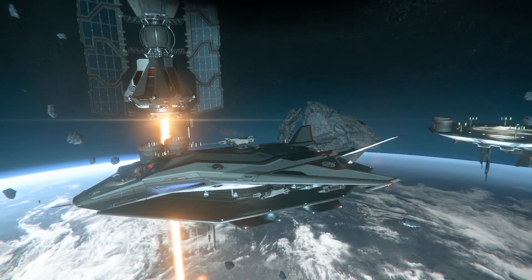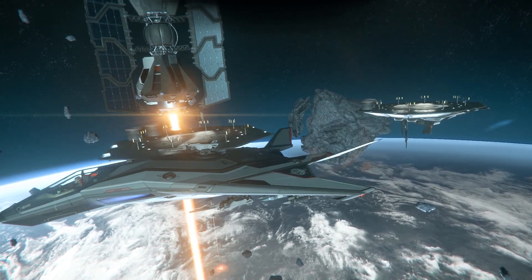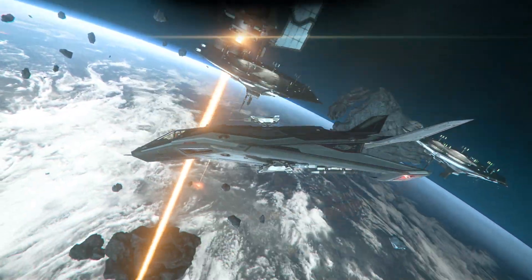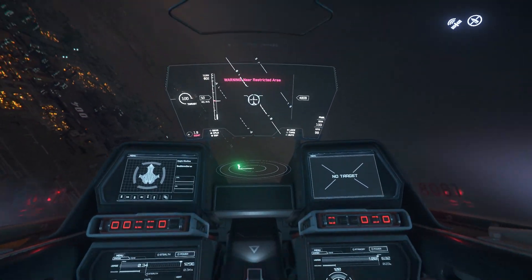Kill the yaw rate and limit pitch, and you get the long loops of Elite Dangerous where pilots roll and pitch into turns. Tune down maneuvering thrusters and you get a lot of drift. Go everything out and you get an experience closer to Descent, where hyperactive spaceship pilots strafe and pivot in every direction at equally fast speeds. Star Citizen is a little closer to that, depending on the ship you fly.